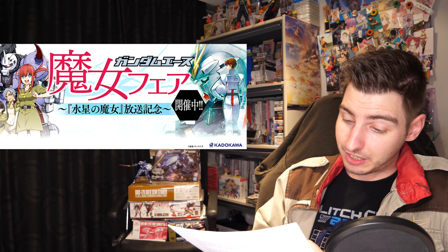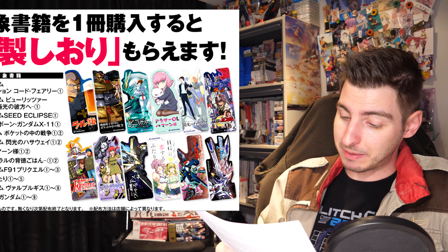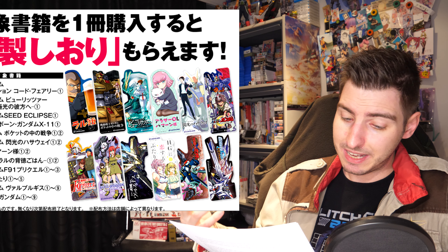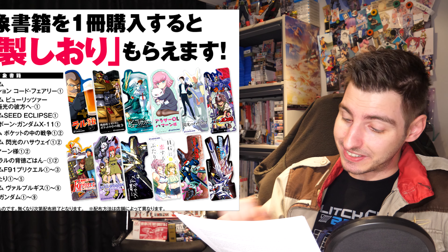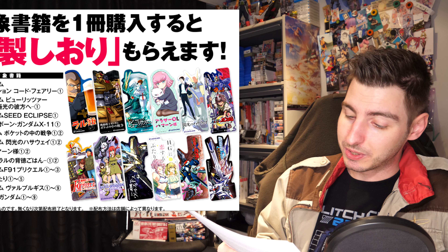Moving on to this week's reading material: there was the Big Comic Superior in which Gundam Thunderbolt is being serialized. Gundam Ace has launched the Witch from Mercury Fair, which involves getting a free bookmark — none of which are Witch from Mercury themed — when you buy one of the target mangas in a Japanese bookstore, none of which are Witch from Mercury themed either, because there aren't any yet. That said, I would personally go for the Around 30 OL Haman-sama bookmark or the Two Girls in Love with High Grade bookmark. I picked up the hybrid manga while I was in Japan and totally fell in love with it — it so deserves an official English translation.